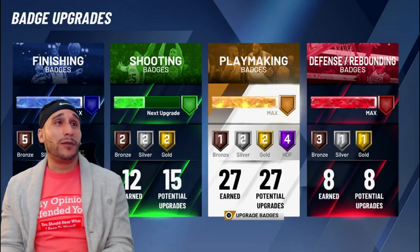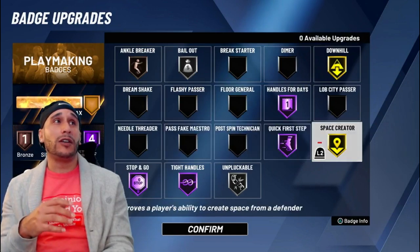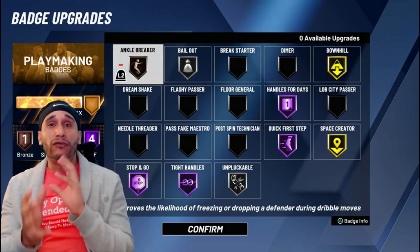Here are the playmaking badges I'm working with: Stop and Go on Hall of Fame, Tight Handles on Hall of Fame, Space Creator on Gold, and Ankle Breaker on Bronze. I'm trying this out — which you guys are gonna see in today's live stream — to see how it works out.